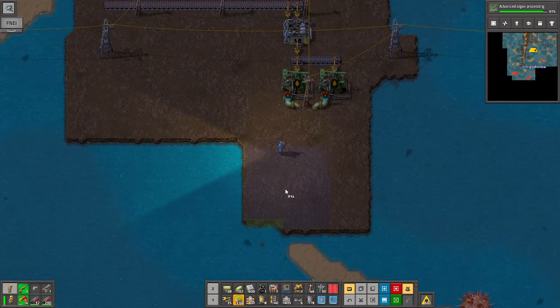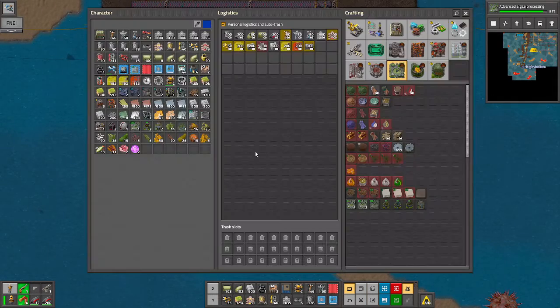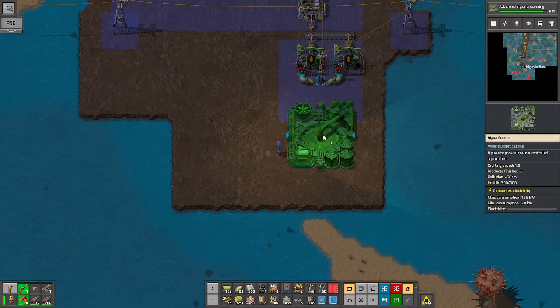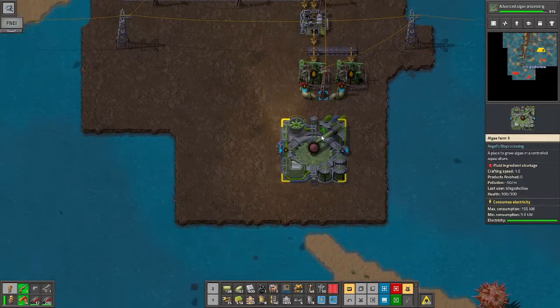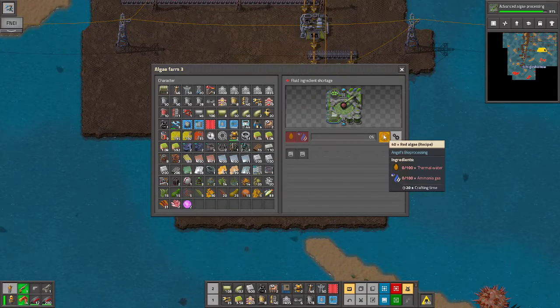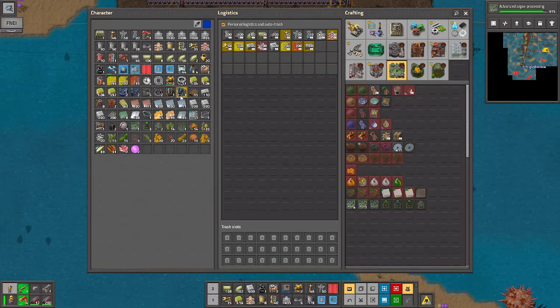I'm going to place down my algae farm mark three, which only needs thermal water and ammonia gas. Let me scoot it over to where it kind of lines up.